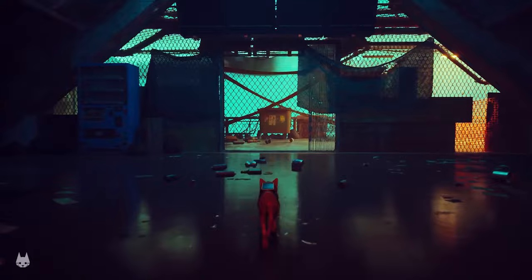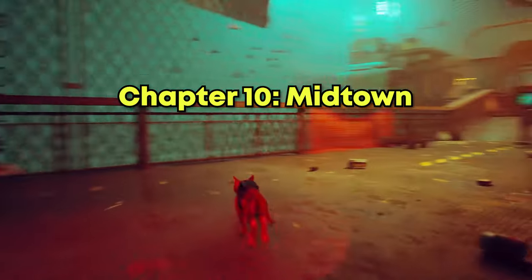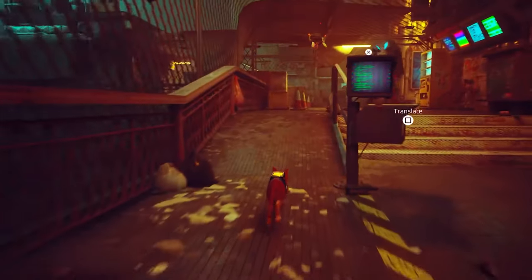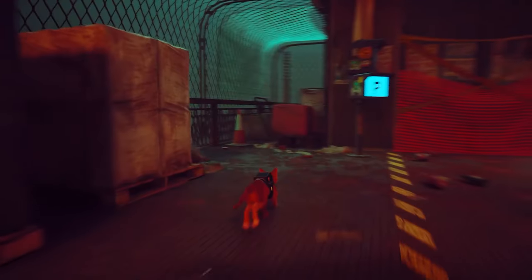On chapter 10, this is also one of those that happens very early. Just make sure you follow this path and behind this elevator-looking thing, you should find a mattress which you can scratch on.